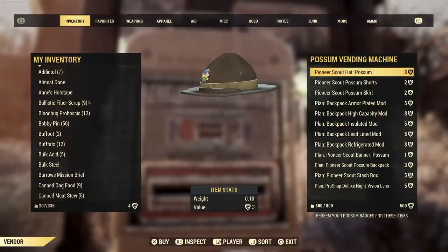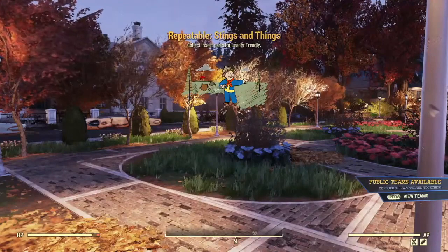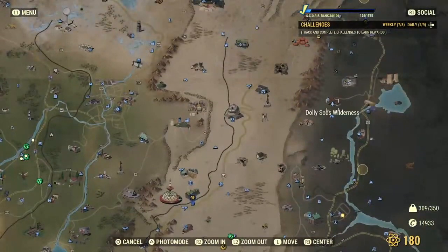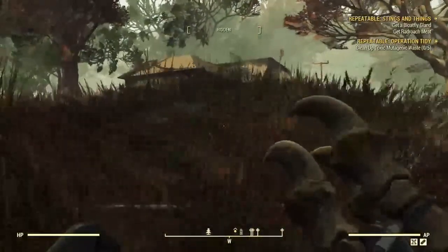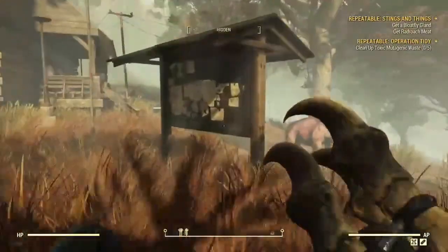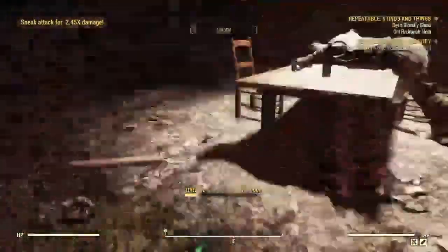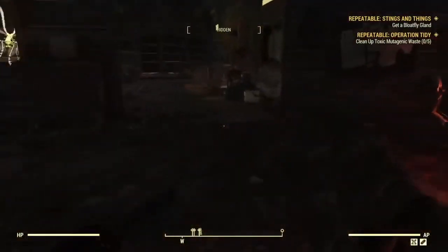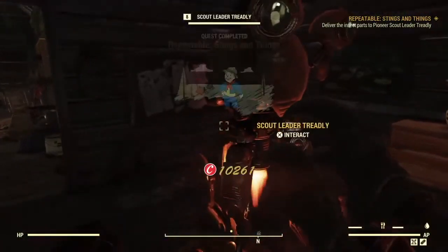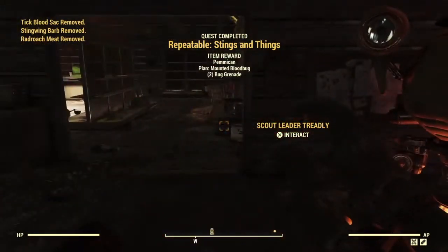Next is another repeatable quest called Sting and Things. It can be done once daily and is located at the Dali Saad Wilderness. All you need to do to start the quest is find the scout leader inside the first building past the Yao Guai. Five ingredients are needed for this quest, and four out of the five can be kept on your person so you can accumulate them — they won't go bad. The five ingredients are: bloatfly gland, bloodbug proboscis, stingwing barb, tick blood sack — those four can be kept on your person — and rag roach meat, which will spoil, so wait to grab it right before you're going to finish the quest.